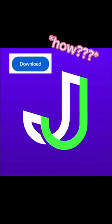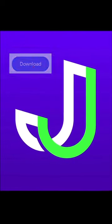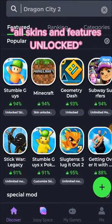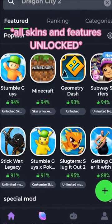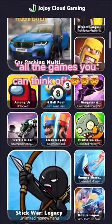How? You just have to download the JoJoy app. You can play Minecraft, Subway Surfers, or Among Us with all skins and features unlocked. They have all the games you can think of.